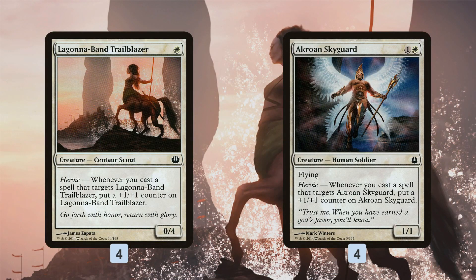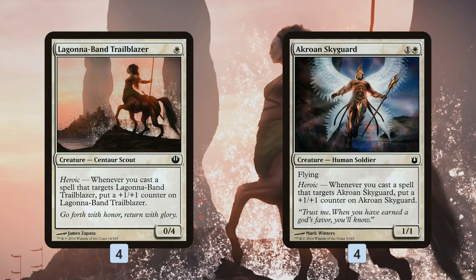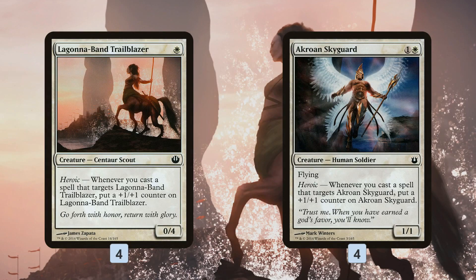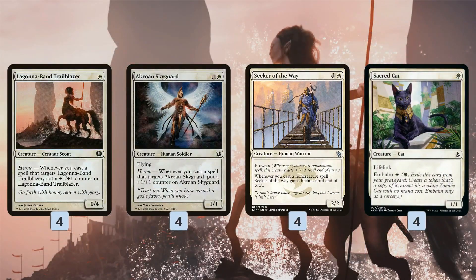Mono White Heroic is built primarily around two creatures with the Heroic mechanic. Heroic means whenever you target the creature with a spell, you put a +1/+1 counter on it. We have Lagona Band Trailblazer, a one-mana 0/4 that grows as we target it, and Crown and Skyguard, a two-mana 1/1 with flying that uses the same mechanic. These are our primary win conditions — play them early, target them with spells, and close out the game quickly.